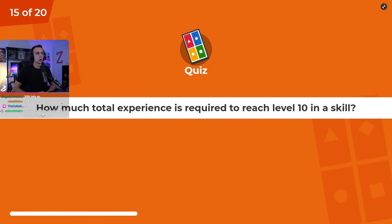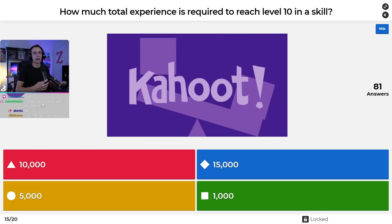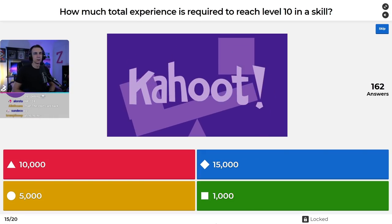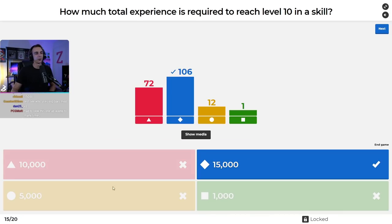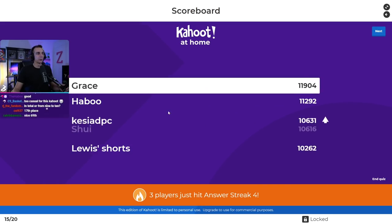Question number fifteen: how much total experience is required to reach level 10 in a skill? Is it 10,000, 15,000, 5,000, or 1,000? A hint: to get to level one it's 100 experience, but it goes up every level from there. The grand total is 15,000 experience. Our top five of Grace, Haboo, Kessia, Shwee, and Lewis's Shorts remains the same as we go into our last questions.